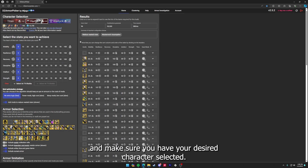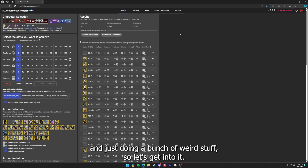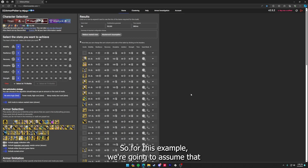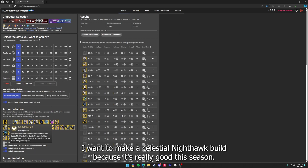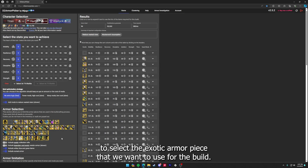First thing you want to do is make sure you have your desired character selected. We're going to use my Hunter as the example today — just ignore my lack of materials, I haven't been playing that much. For this example we're going to assume that I want to make a Celestial Nighthawk build because it's really good this season since it got buffed. We'll go down into the armor selection tab to select the exotic armor piece we want to use.